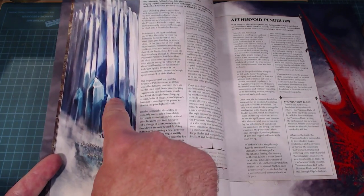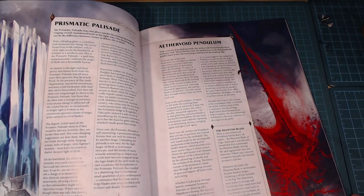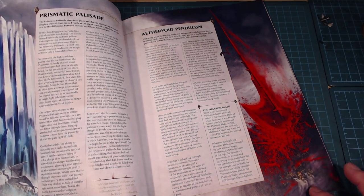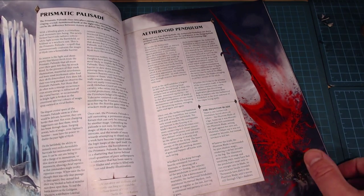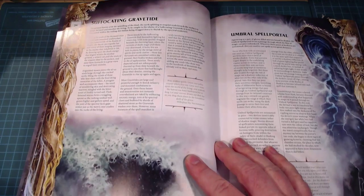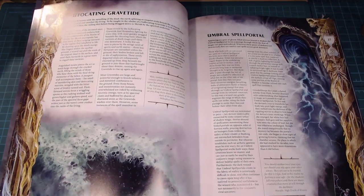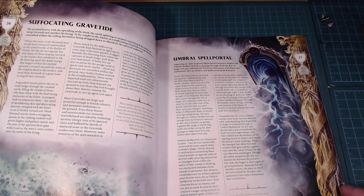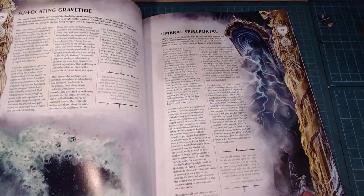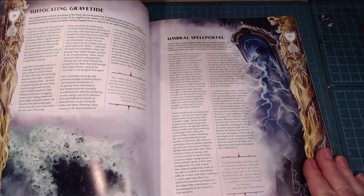You can visualize what it's doing on the battlefield. I've got the Prismatic Palisade — this big wall of ice — and I love how they show the scale with dragons and armies. The Aether Void Pendulum is this massive lava thing, and they give you a sense of scale of it crashing through the battlefield. All the models are essentially templates to represent what's going on.